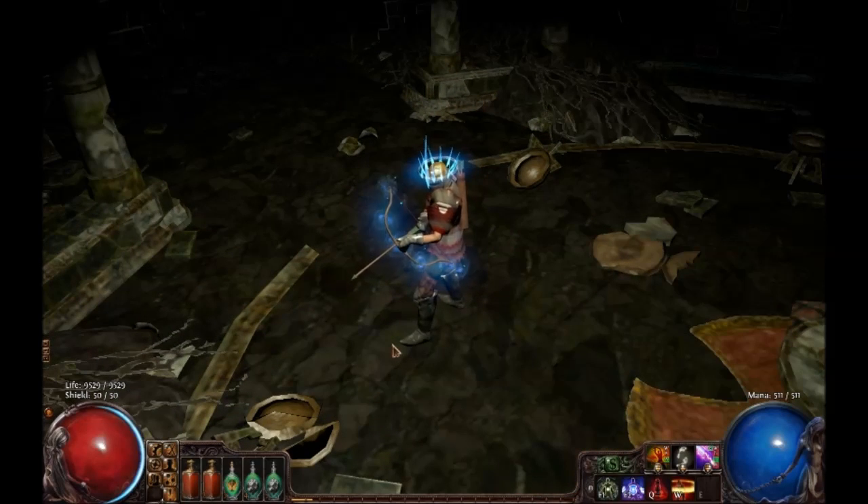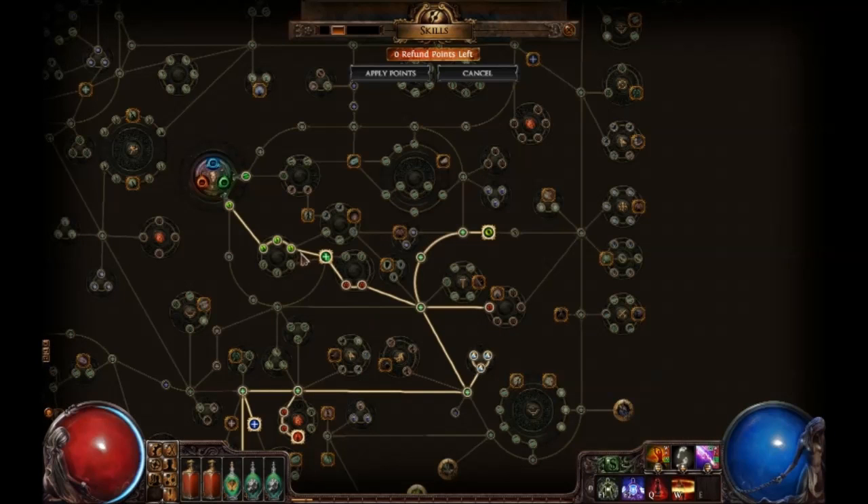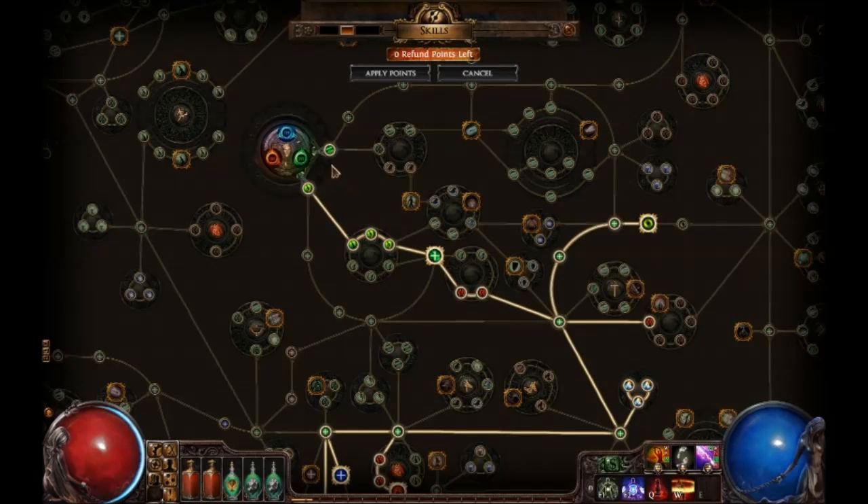I will start explaining my build. What I do for this character is very simple yet very nice. What I stack is attack speed, life, and elemental damage.